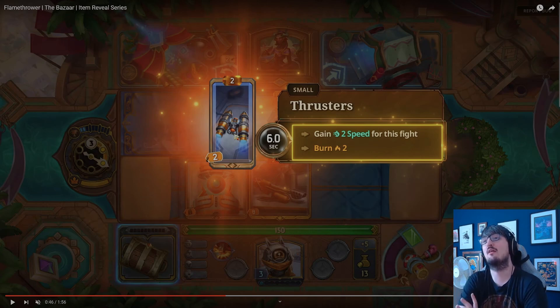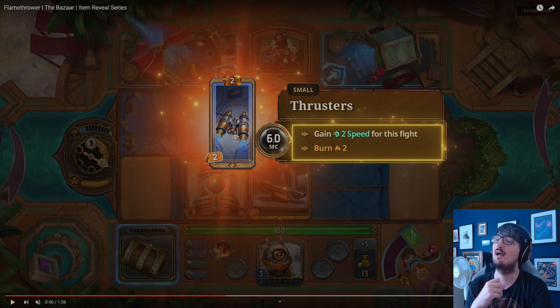Here are some other items. Another burn item we can add is the Thrusters, which is a small item with no other archetypes. Every six seconds, gain two speed for this fight, and burn two. So every six seconds you're applying two burn and gaining two speed.